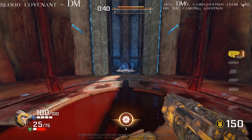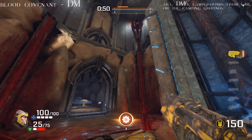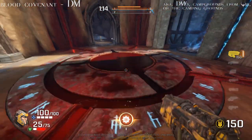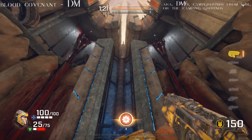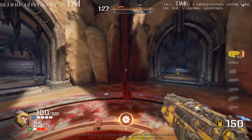This is Blood Covenant, also known as Campgrounds from Quake 3, or full name Camping Grounds. The map has three levels to it: a bottom level, a medium level, and a top level. This is the middle room — the main area of the map. This used to be the room where the quad damage used to spawn, and in this area you have access to the top level from that jump there. You can rocket jump to the middle level, or you have those two doors that connect to the bottom level.